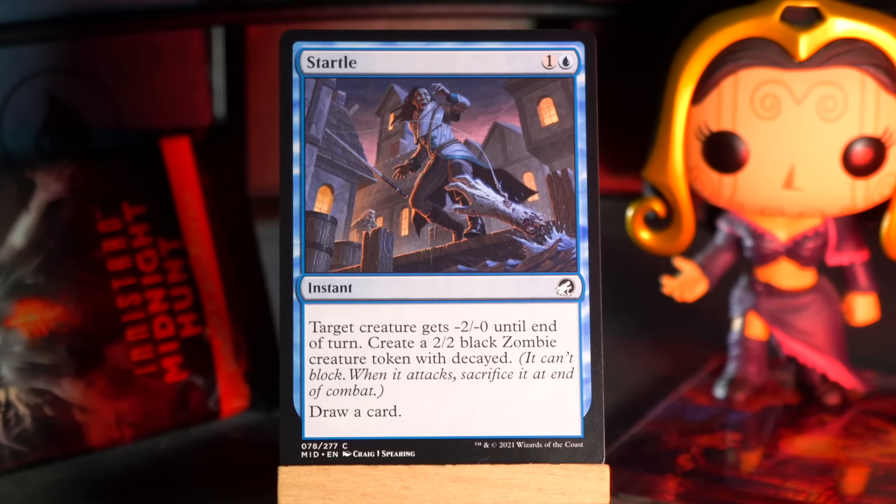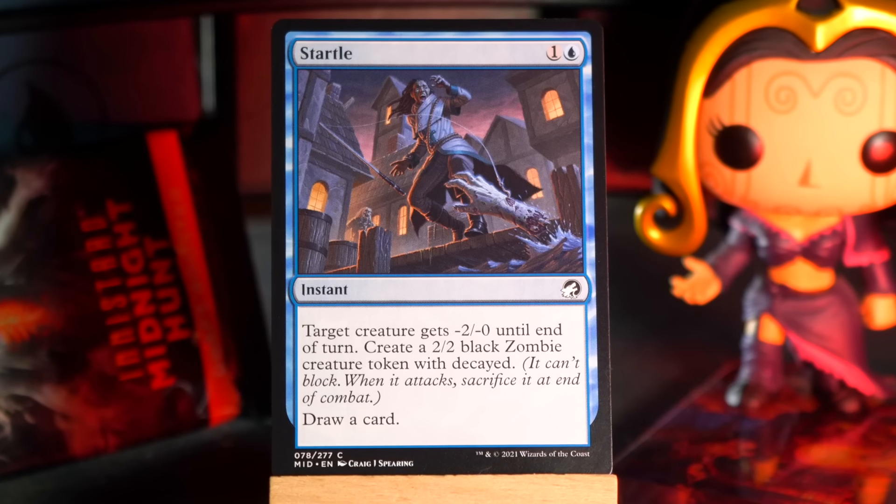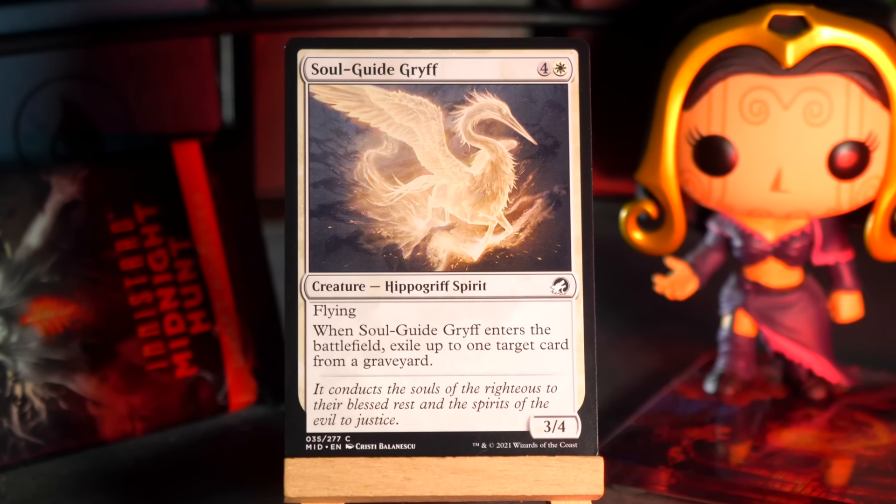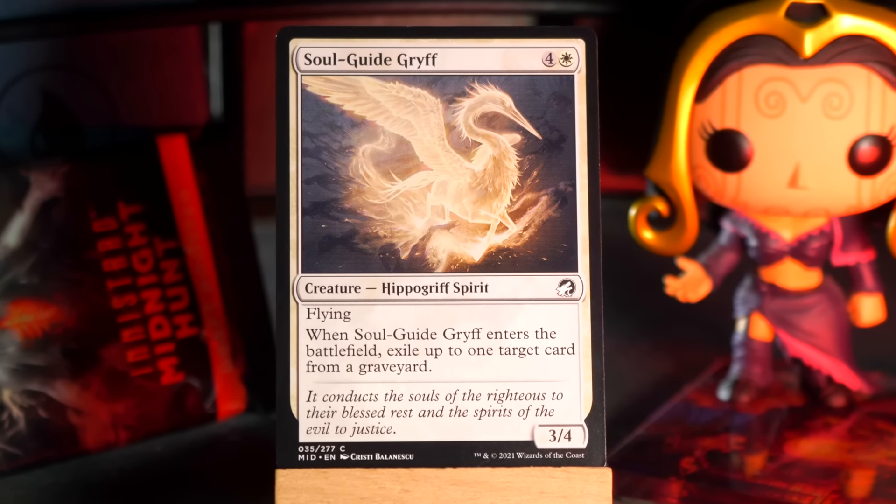Stuffed Bear is a 2-mana artifact. That's it. But you can pay 2 mana and it becomes a 4/4 green bear artifact creature until end of turn. This seemed — as much as I love bears — not great early on. And then I swear I saw Kenji, NumotTheNummy, draft a deck with like four of these and it was surprisingly effective in numbers. I think it's better than I'm willing to give it credit, but not amazing. What are your experiences with stuffing the bear? Tell me below. I won't read them. That's not true, I do read them. I shouldn't.